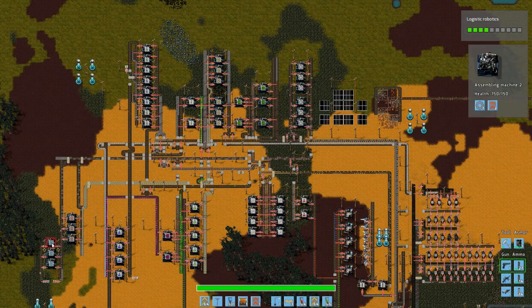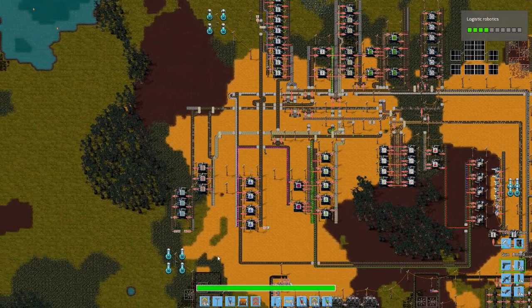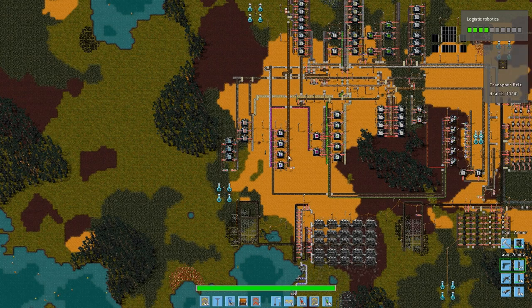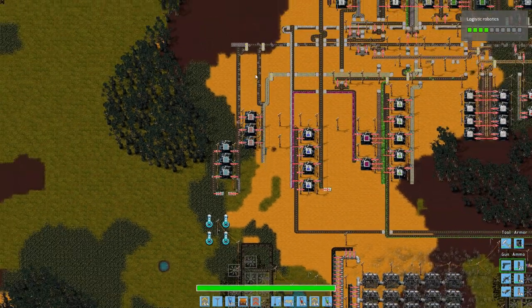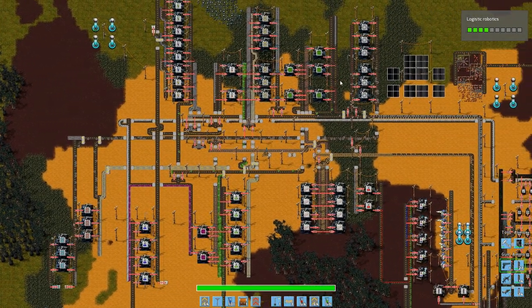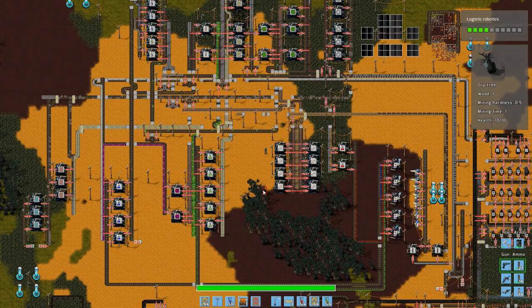As long as this belt production is active, and of course now when I at the end created that smart system that collects 200 of the blue belts and 200 of the red belts - which isn't much - I don't even want to think how many belts this system will eventually take. But as soon as there's enough of these here, the production will stop, and the belt will be filled with iron gear wheels, and then it will stop using so much iron and then it will move forward from there.